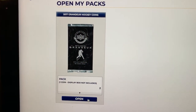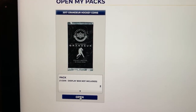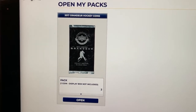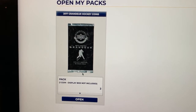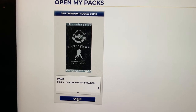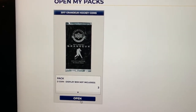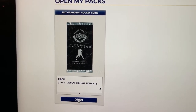Hi everyone, it's your favorite hockey card pack breaker Sean here. I got something a little bit different today. There was a special on Upper Deck E-Packs, so I got 2017 Upper Deck Gretzky silver coins here. Trying to put a set of these together. They have gold coins — there's always a shot at a gold coin — so we'll open up pack number one here. Wish me luck.